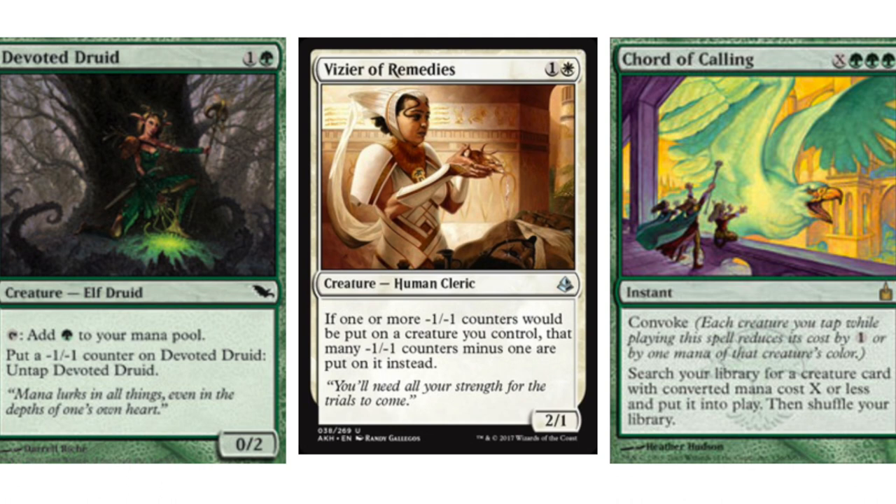Chord of Calling is definitely one of the better cards you want, as well as Collected Company. I'll explain why they're so essential to a Pod version. Before we had Collected Company from Dragons of Tarkir, we had a card called Birthing Pod, and that's what the combo originally came from. It was so easy to grab the combo out using Birthing Pod that it was banned.